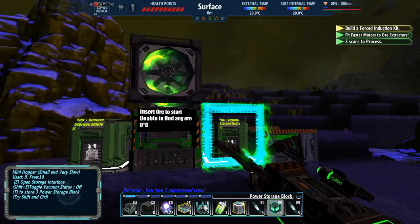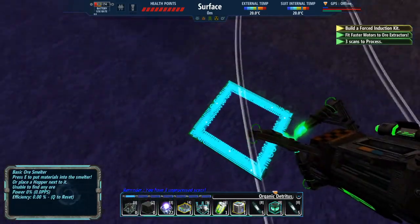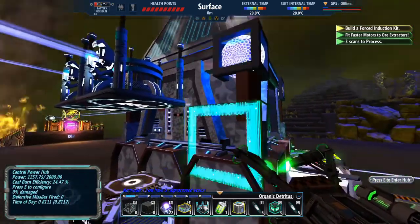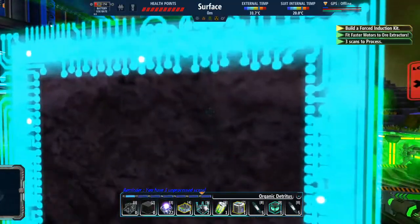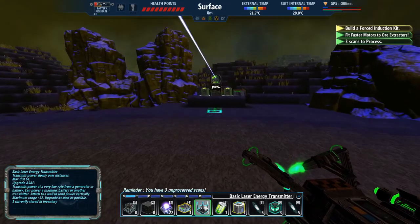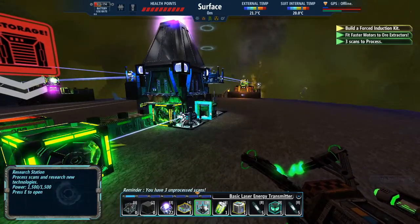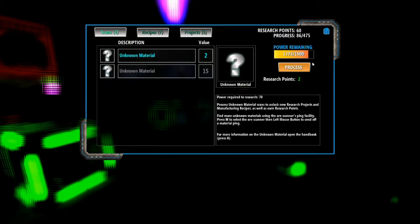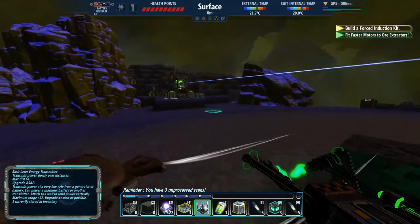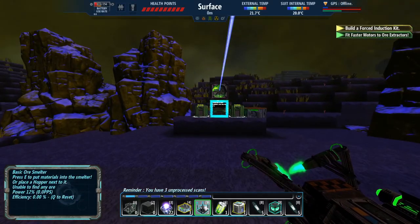I'll do it anyway. I was tempted not to set it up just because I'm not going to have any laser energy transmitters, but I can go ahead and make an extra one. We have a couple of skins to take care of — we got some bedrock, orange glow pod, and iron ore. Now that's all set up, whatever ore we do get is going to be able to smelt immediately.